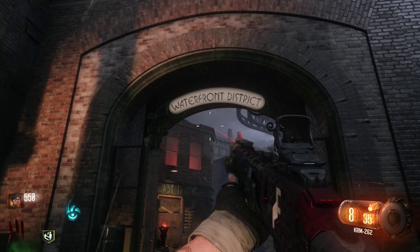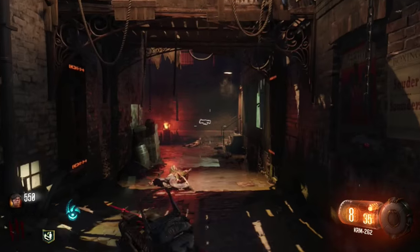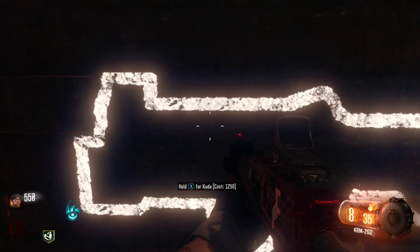Now we're going to go to the waterfront district. It's the first entrance on the right when you exit the spawn. There's the chalk outline as you're coming in. It's a Coda, 1250 points, fully automatic SMG.